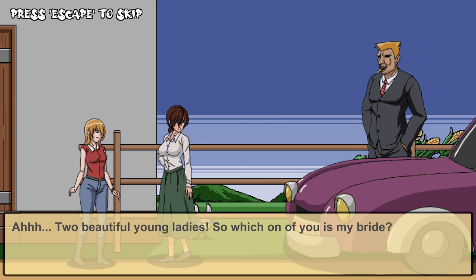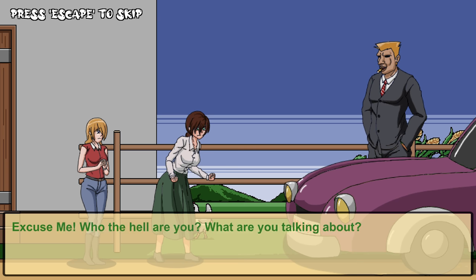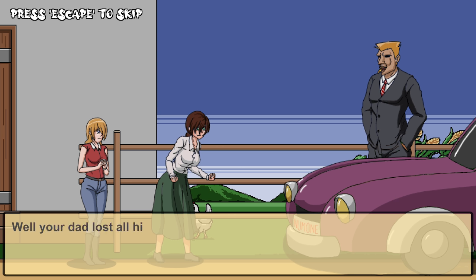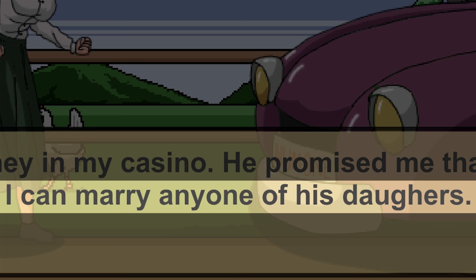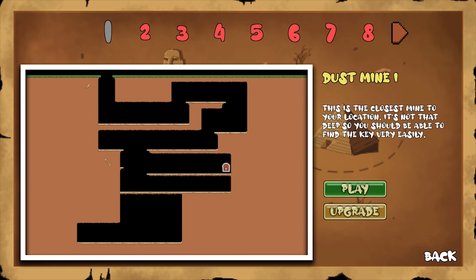Two beautiful young ladies - so which one of you is my bride? Excuse me, who the hell are you? What are you talking about? Well, your dad lost all his money in my casino, so I can marry any one of his... and that's where you're going on an adventure! Haley's degenerate gambling father's habits aside, we gotta help her out.